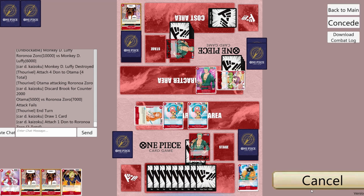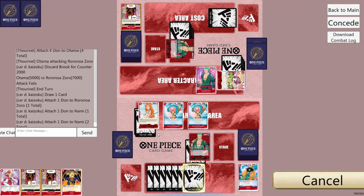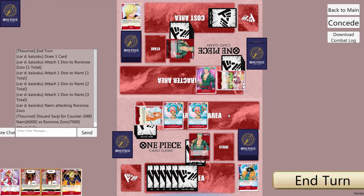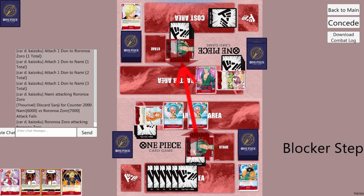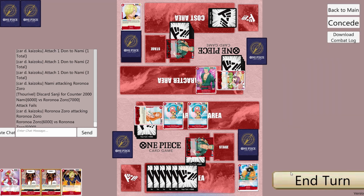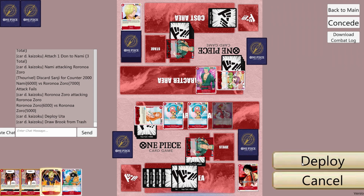We'll do Dawn on Leader and attack Otama with Nami. We don't have to worry about the Otama because he'd have to invest a lot of Dawn to get her to attack. We can do Uta and Sanji this turn. 3 Dawn on Nami and attack Leader for 6k. They counter for 2k. We'll attack Leader with our Leader for 6k — we'll probably bring back a Brook; they take. We'll play Uta, bring back a Brook for a 2k counter, play Sanji, and pass.